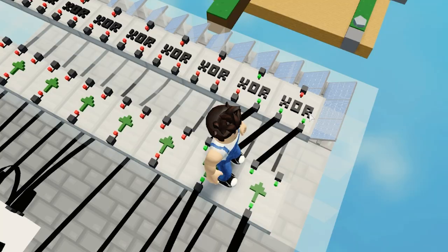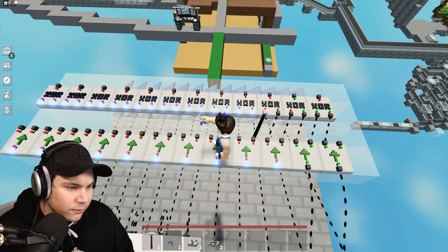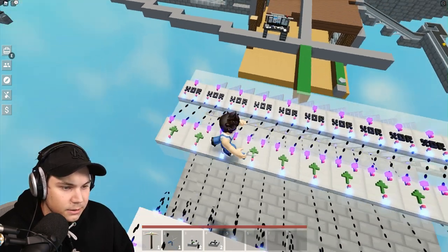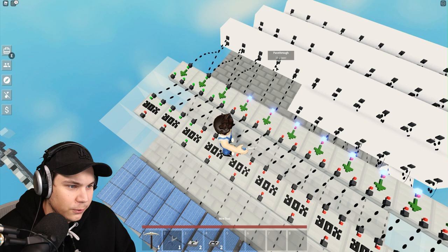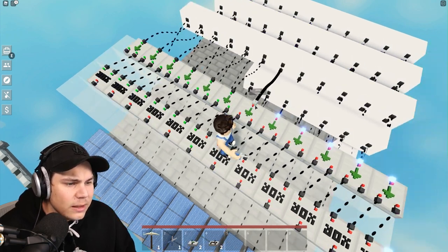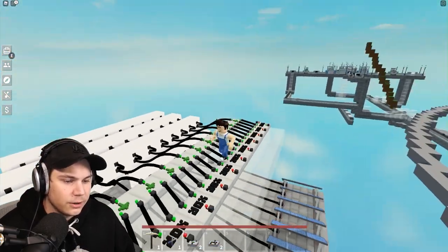We're going to do this one over on every single one of these all the way down to the very end — boom. Now what this should do is make it so that only one output wire can be activated at once. There we go, everything is hooked up.